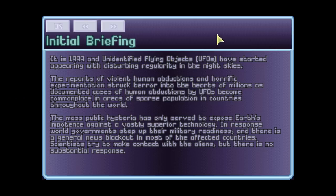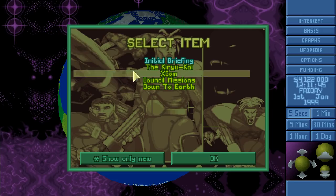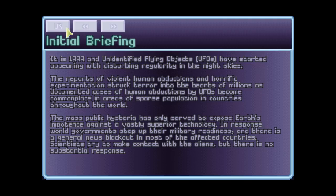The initial briefing: it is 1999 and unidentified flying objects have started appearing with disturbing regularity. Reports of violent human abductions and horrific experimentation struck terror into millions. As documented cases of human abductions become commonplace in areas of sparse population throughout the world, mass public hysteria has exposed Earth's impotence against vastly superior technology. In response, world governments step up military readiness and there is a general news blackout in most affected countries.